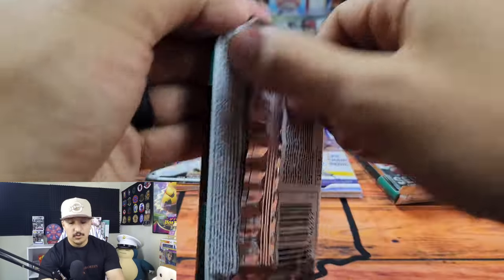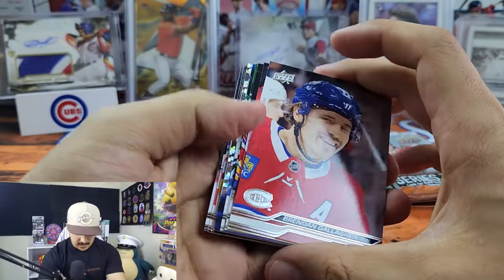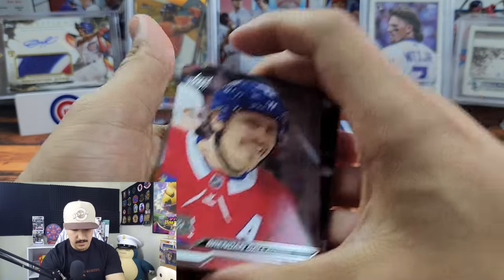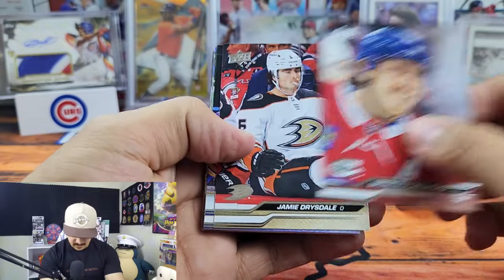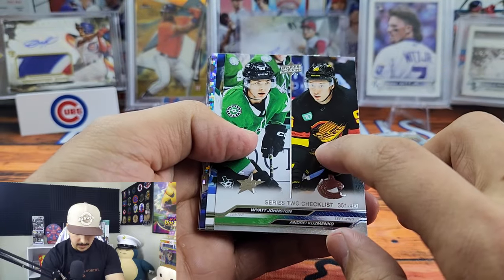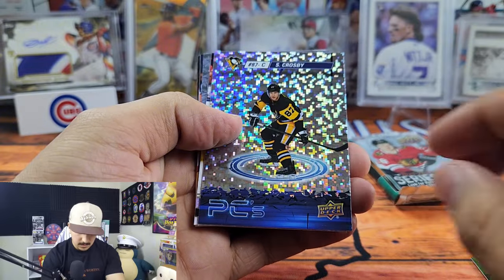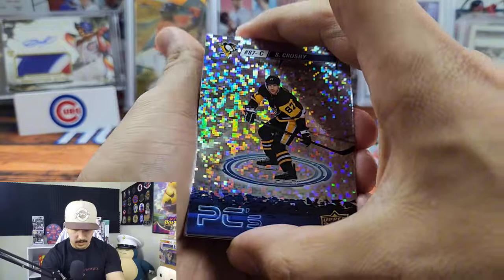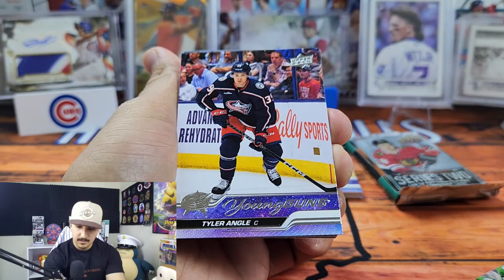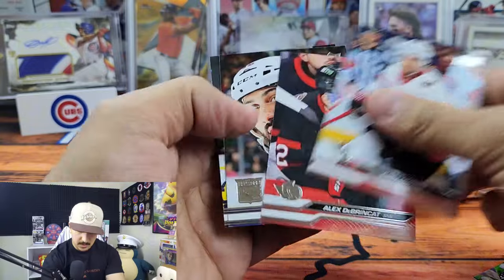Two packs left — all the Connors except the one we need. There's a young gun in there. Casey Middlestadt Series 2 checklist — that's a cool card. Marcus Foligno, Sidney Crosby PCS — cool one. This is our last chance. Tyler Angle — I feel like we've already pulled him too. William Karlsson Deep Roots, Josh Norris.